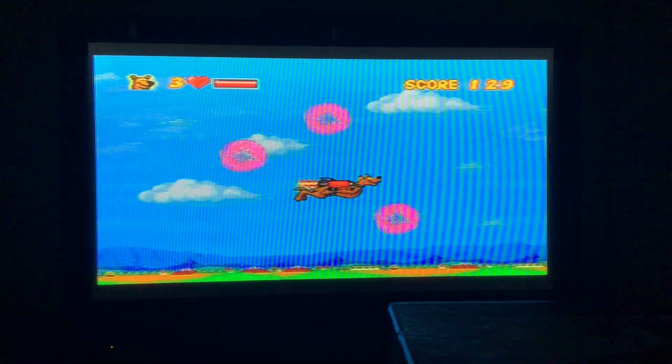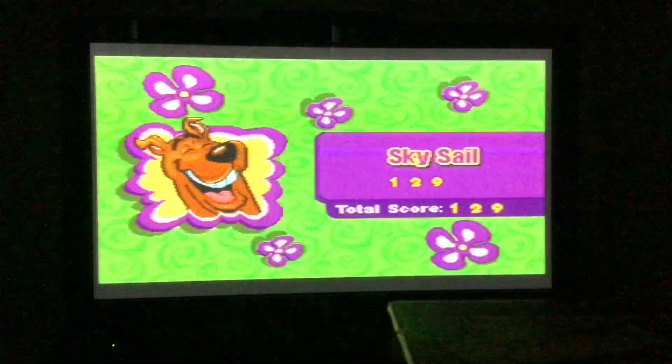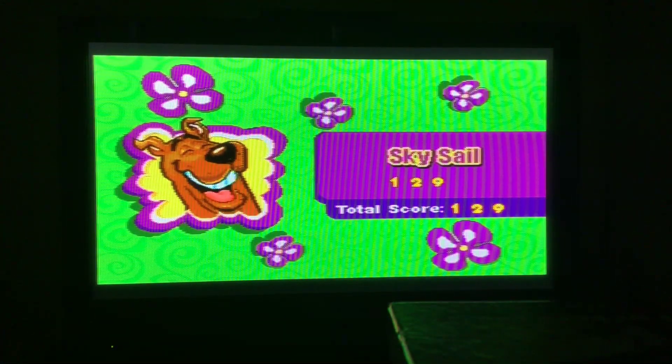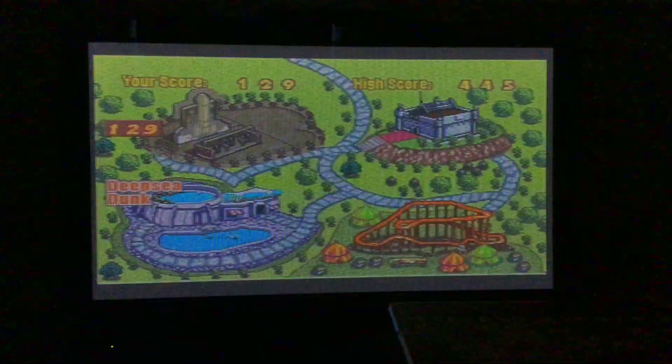Look at that firework splashing — Scooby-dooby-doo! Brilliant. We got one hundred and twenty-nine. Here's your score — good going, Scoob. That's a good score. Now it's time for Dipsy Dunk, and we're doing advanced spelling and vocabulary.